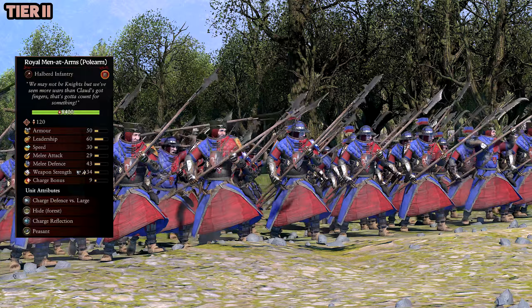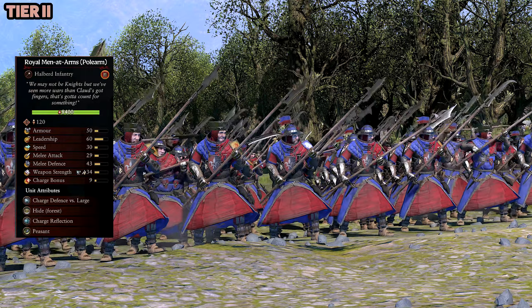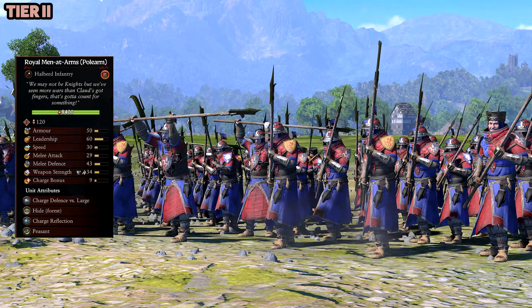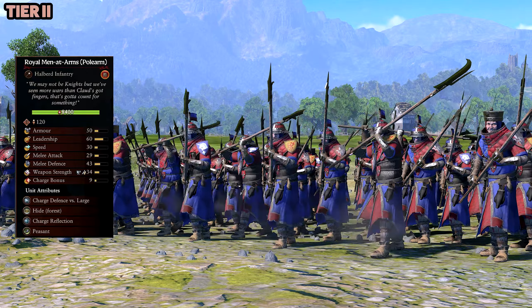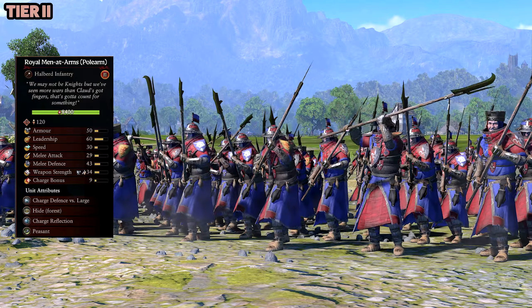We're now at the Royal Minute Arms Pole Arms — Halberd Infantry — so here they're dedicated to the two-handed pole arm. I really like this. Overall this mod does an exceptional job of rounding out the roster, and there are a lot of Tier 2 units in this mod, so it's very focused on the middle area for Bretonnia.